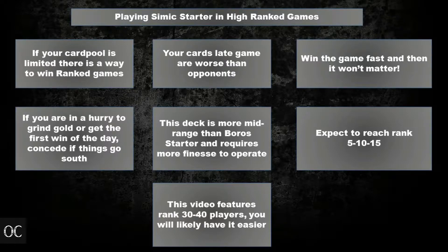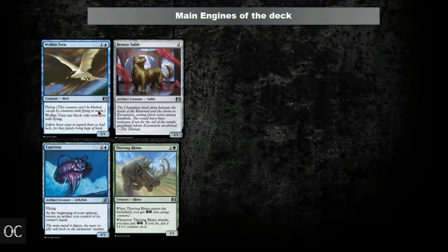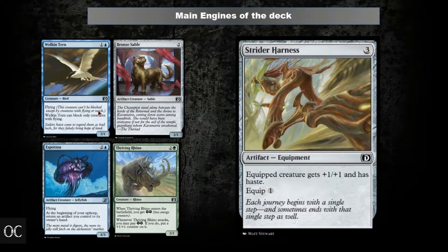If you can get any better rank, be sure to send me the vids. In this video I'll be playing against rank 30 to 40 players. This deck prefers as many creatures in hand as possible and needs just 4 mana to roll out properly. In the beginning we play out as many small creatures as we can and try to deal damage. On turn 3, ideally we get the Strider's Harness out to grant haste and buff our other creatures that enter the game next turn.